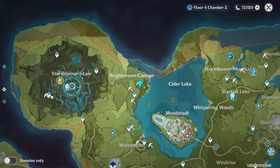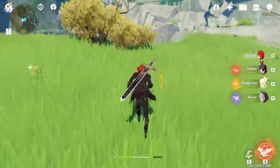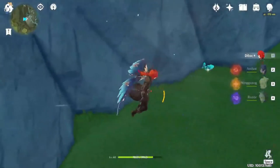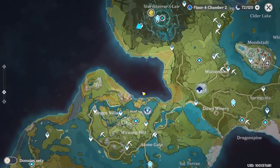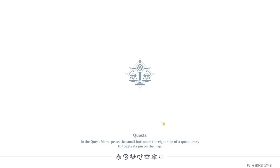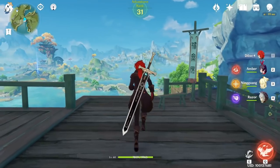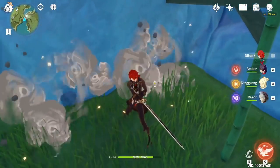After that, teleport to the 9th point in the Storm Terror Lair. It's just right here — there are two of them. The 10th point is the first teleport waypoint in Liyue. This is optional as well, but since it's really, really near to the spawn point, I advise you to get it — there are two white iron.